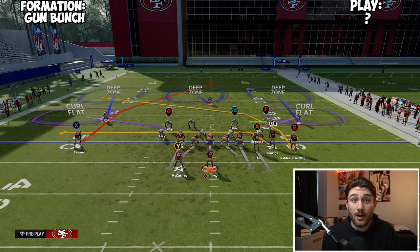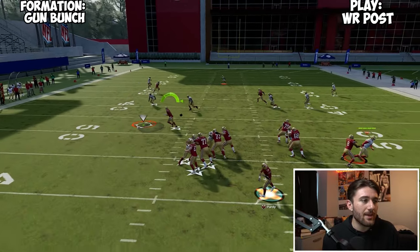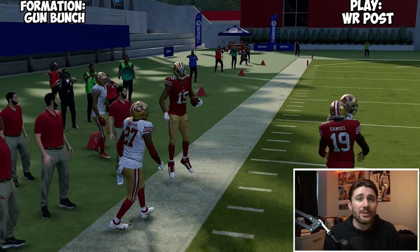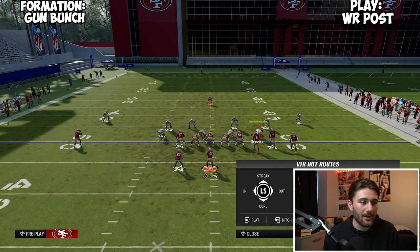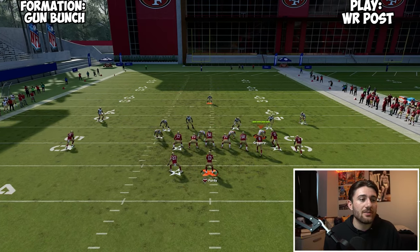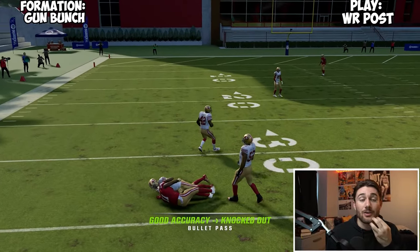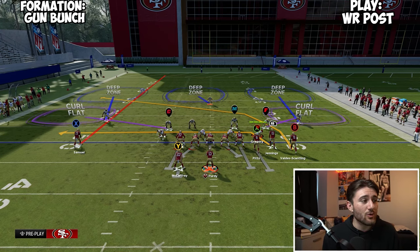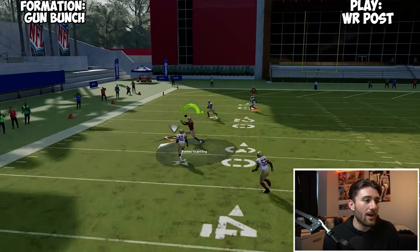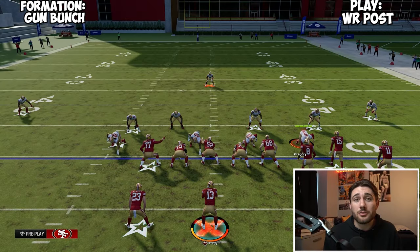The last play out of Bunch is Wide Receiver Post. The reason I like it is it's just very good versus anything — zone or man. You have that crosser, you have the drag, you can put the tight end on something else. It'll beat man, it'll beat zone — it's just a really good safety play without a whole lot of thinking. I could put Kyle Pitts on a flat and McCaffrey on an angle; we've just got a lot of stuff going on. The drag does really well, and the crosser gets open a lot of times. I tend to switch the outside guy onto a streak instead of the post just to clear that corner out, and then we can throw that over the top for a nice easy gain.